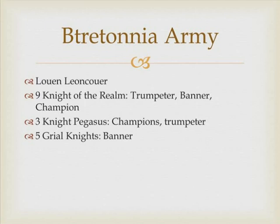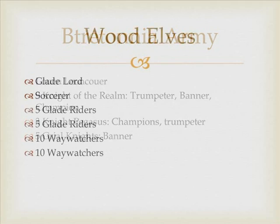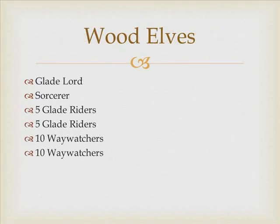So let's start with the Bretonians. In the online core: 9 Real Knights, 3 Pegasus Knights, 5 Real Knights with upgrades shown on screen — trumpet banner and champion. On the Wood Elf side we have a Glade Lord, a Sorcerer, 5 Glade Riders, 5 Glade Riders, 10 Waywatchers and 10 Waywatchers.